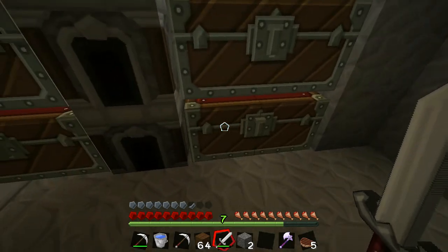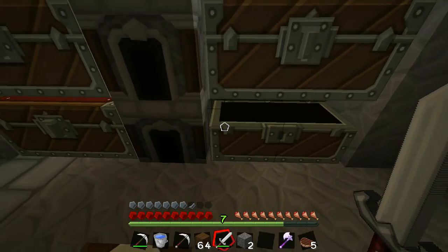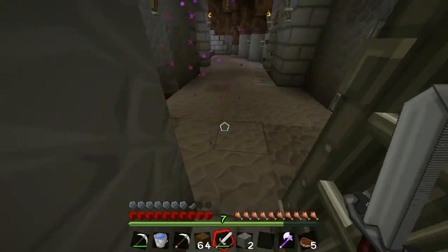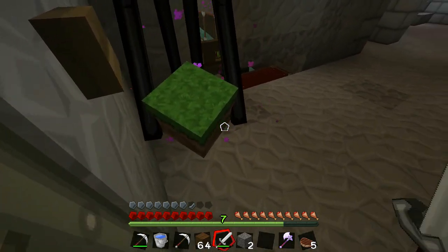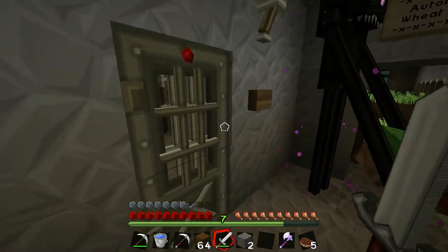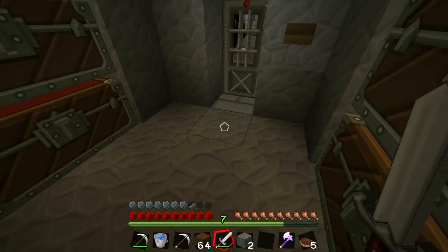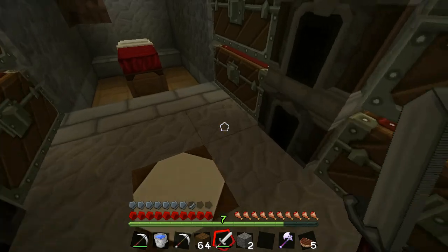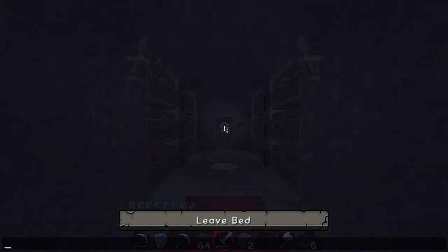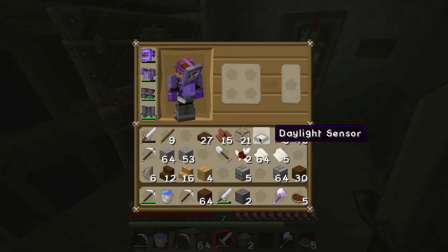That Enderman is up above — I want to kill that guy but we'll do it another time. I'll keep that block in hand and make it daytime. Craziness guys, craziness. I have no idea what I was doing anymore, this is all incoherent ramble now. So I made the quartz daylight sensor.